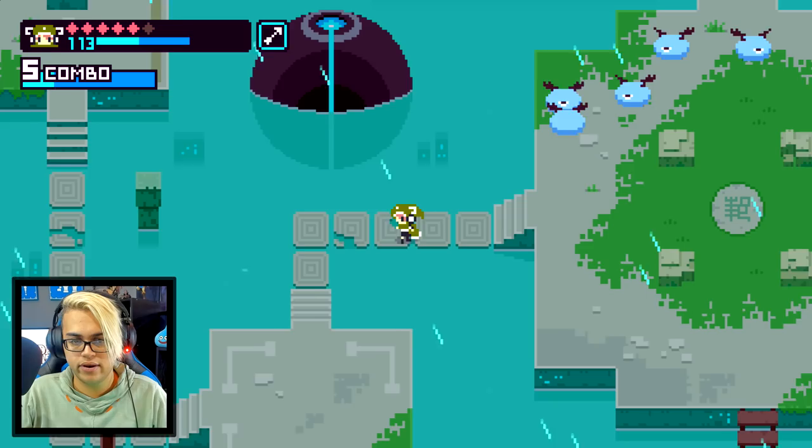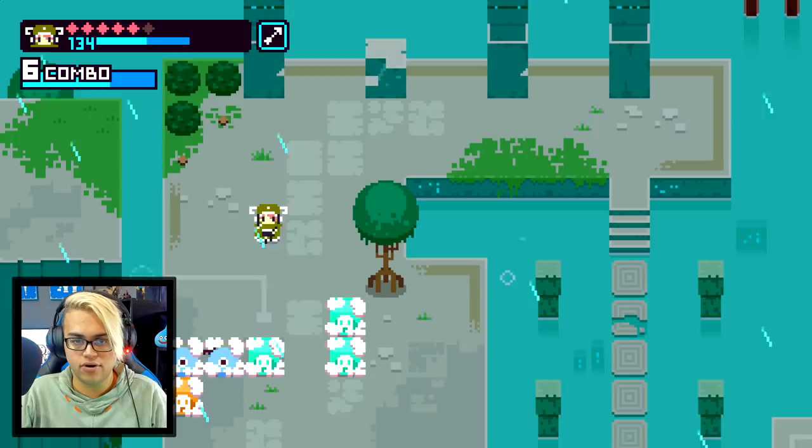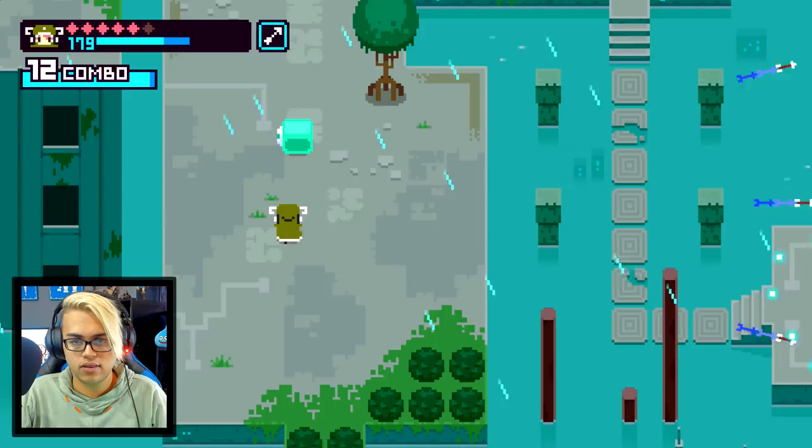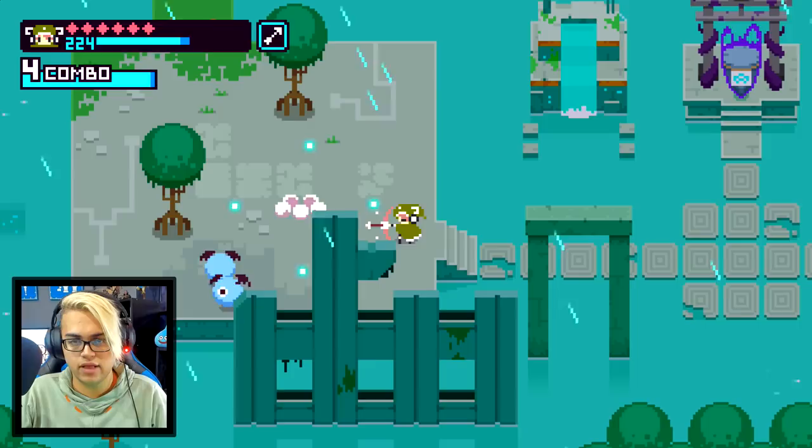We've checked every path — this has to be the main pathway because every single other path has led to a dead end where we need to come back later. Maybe we can jump in the water? Is this a building? I guess it is. Let's pick this up — we're back at full HP. I'm gonna fight these guys because they keep respawning; I'll stop at 250 so we can open any chest, and then we're good.